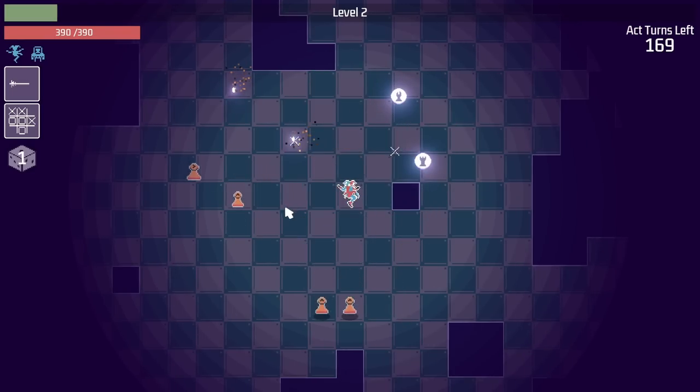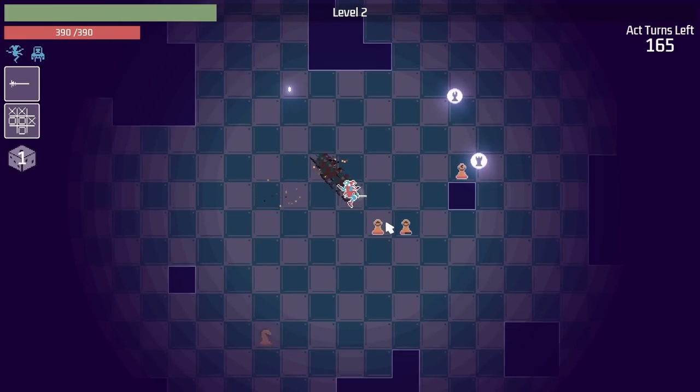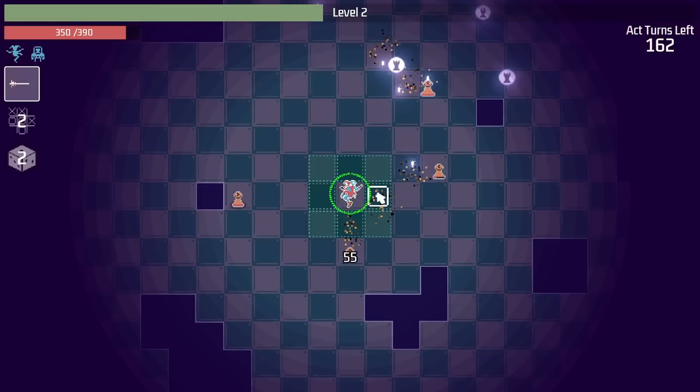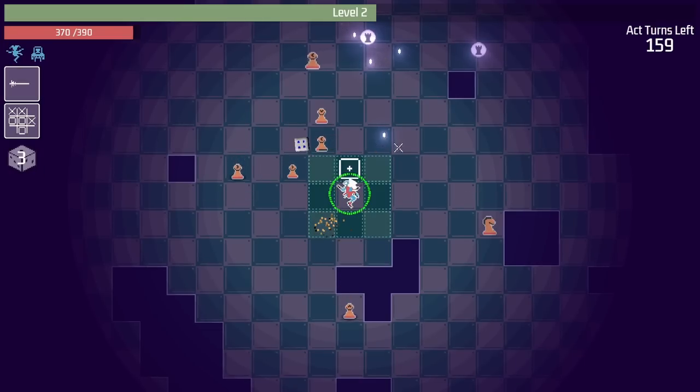And there's some dynamite over here. Boom! That one was close enough, though. That makes me sad. I want to blow up some more chest pieces. And I might be able to do that because a knight just showed up. Gotta be careful how I move, though, because these pawns like to attack diagonally and they're moving every turn.